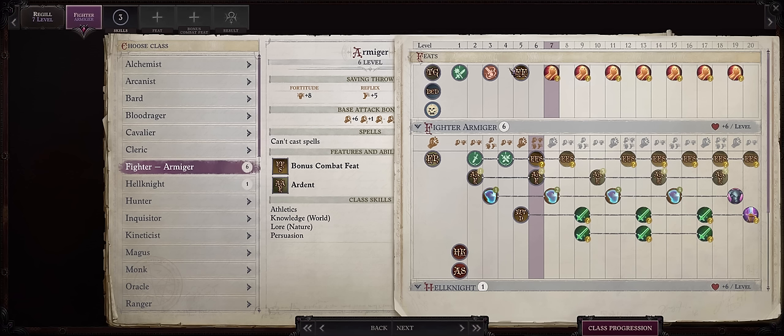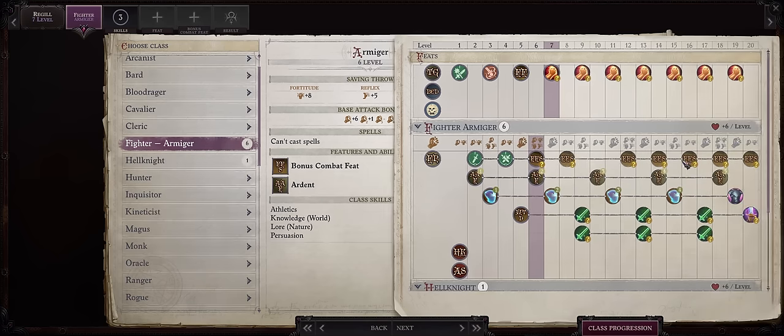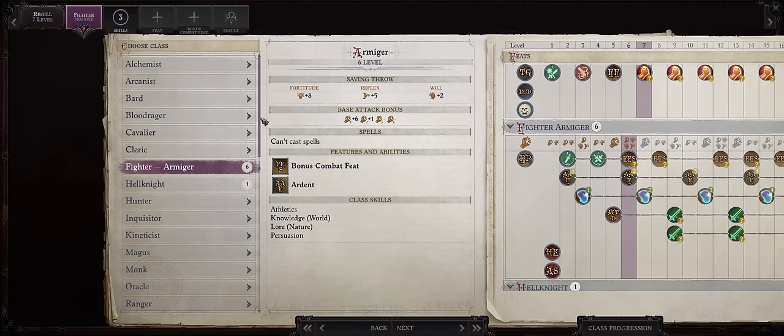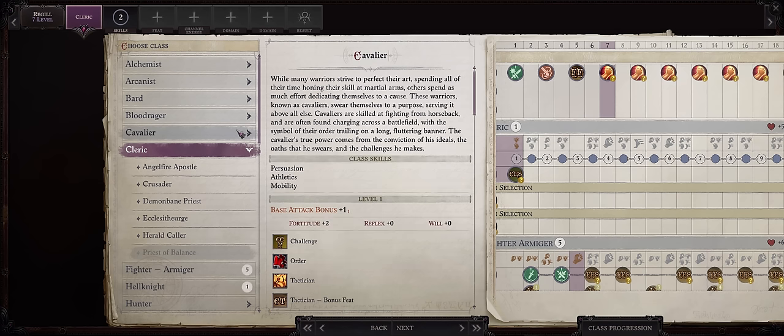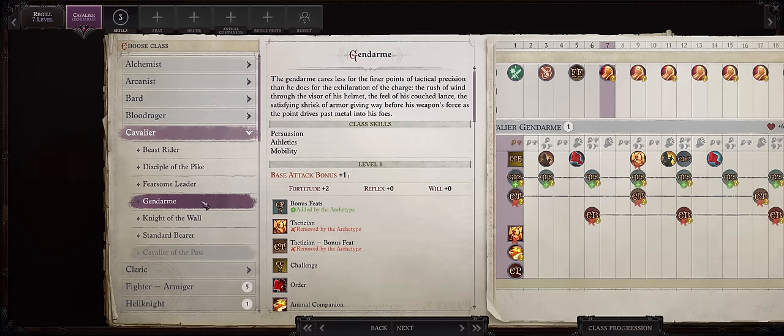Regu comes at level 6, which means you only get from level 7 onwards to customize him. Fighter is a pretty solid class as usual. Hell Knight, on the other hand, is a very underwhelming prestige class. My first build for Regu was mostly as a fighter. For these updated companion guides however, I want to try something different, and ever since I heard how powerful a Mounted Regu could be, I wanted to try my own, so I'll be going with Cavalier and Gendarme.